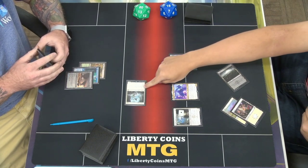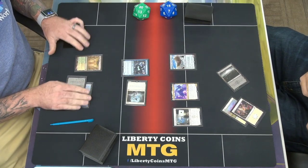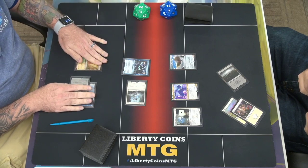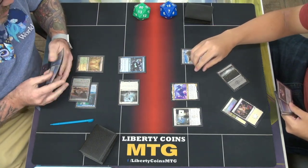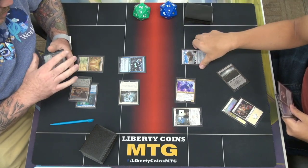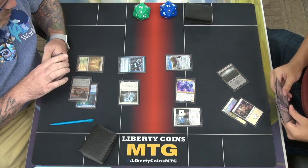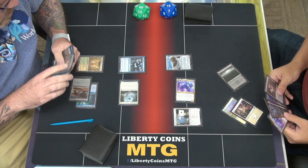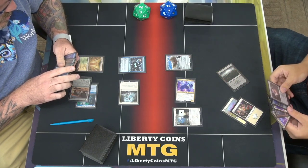It's going to target your Selfless Spirit. In response, I'm going to flash in Rattlechains — give the Selfless Spirit Hexproof. Then it fizzles out. We're still in combat phase — that's the Cruet, it has haste. Then I'm going to send the 6-5. Yeah, I'll just send the 6-5.